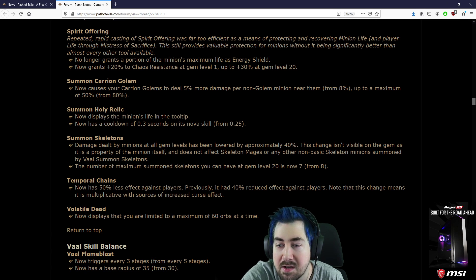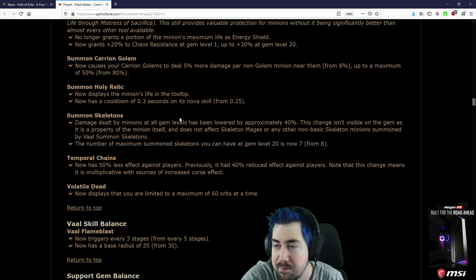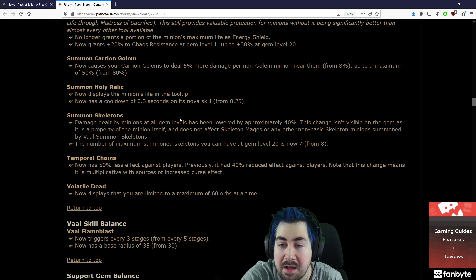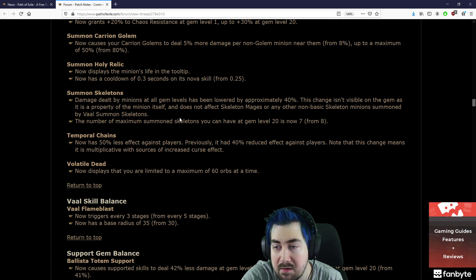Summon Carrion Golem: now causes your Carrion Golems to deal 5% more damage per non-golem minion near them, from 8%, up to a maximum of 50% from 80%. Summon Holy Relic: now displays the minion's life in the tooltip, now has a cooldown of 0.3 seconds from 0.25.